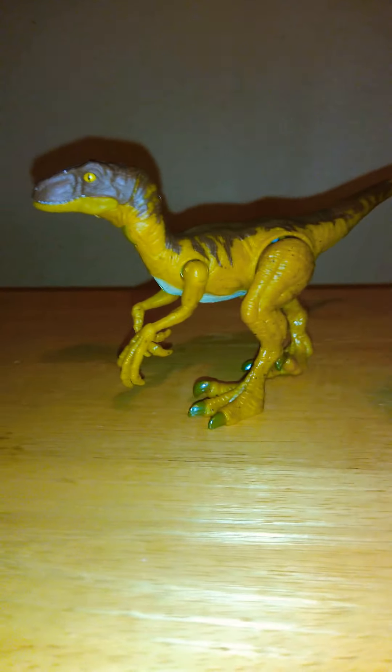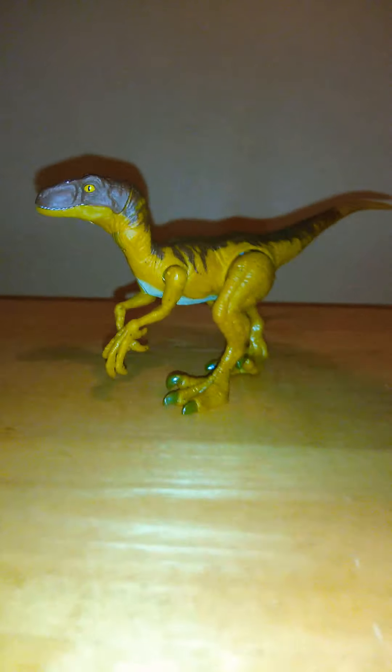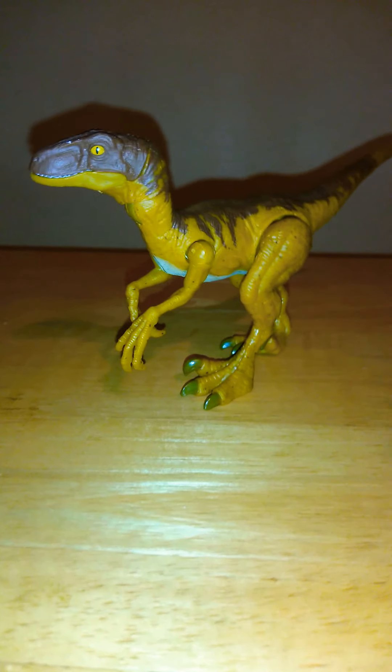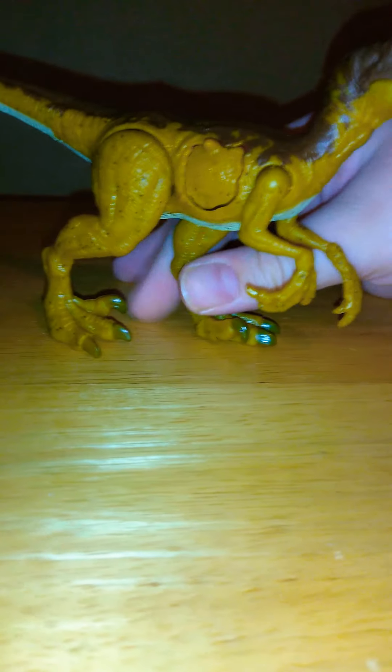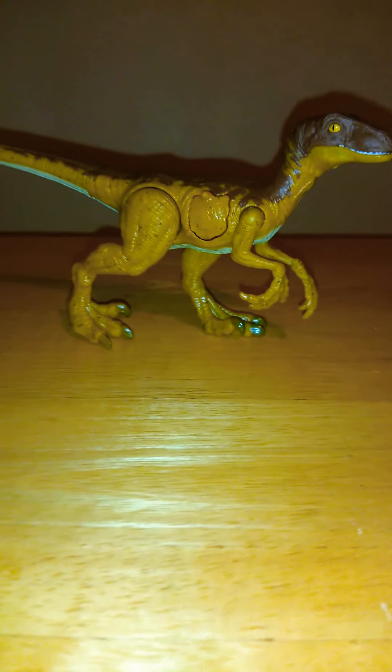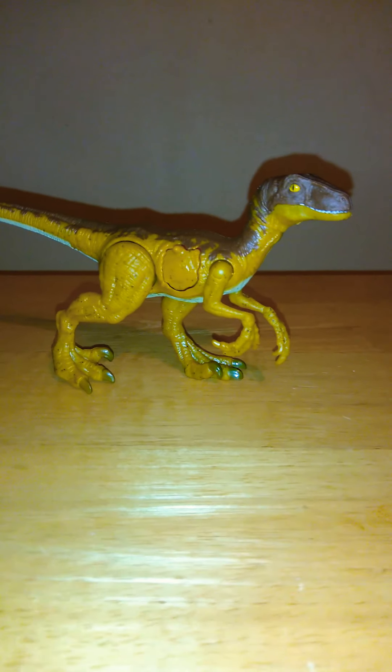Now, if you flip it on this side, it does look like the raptor from the Lost World — if it was orange, of course. I wish it would have definitely looked better if Mattel made an orange Legacy Collection Battle Damage version where this thing is orange and it came with Ian Malcolm's daughter from the Lost World. The Battle Damage would be where she does the gymnastics kick — that would be really cool.